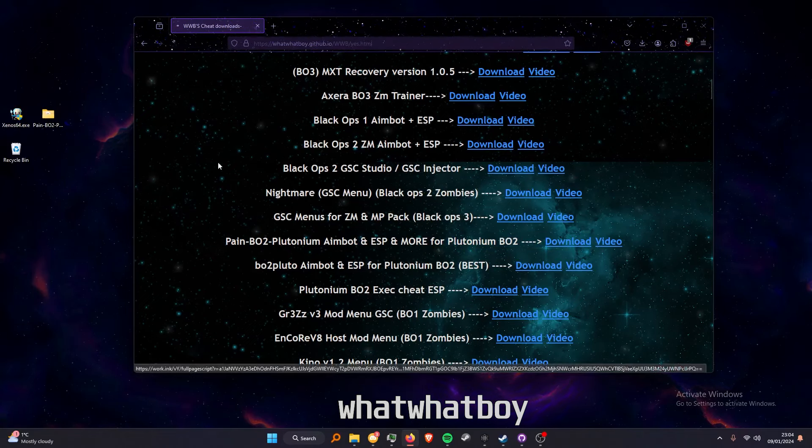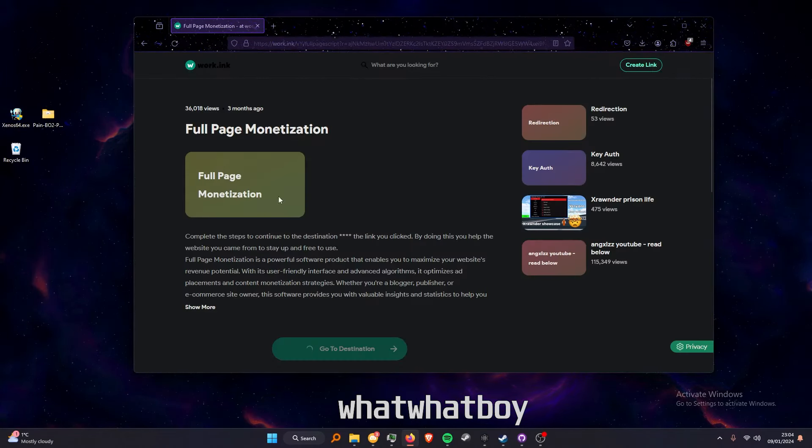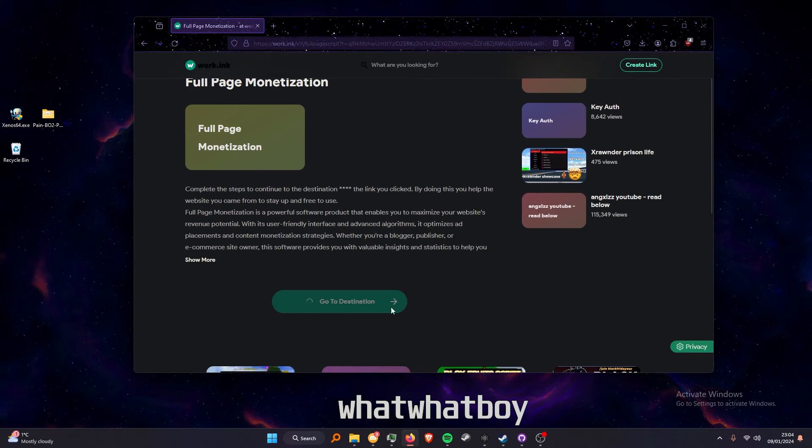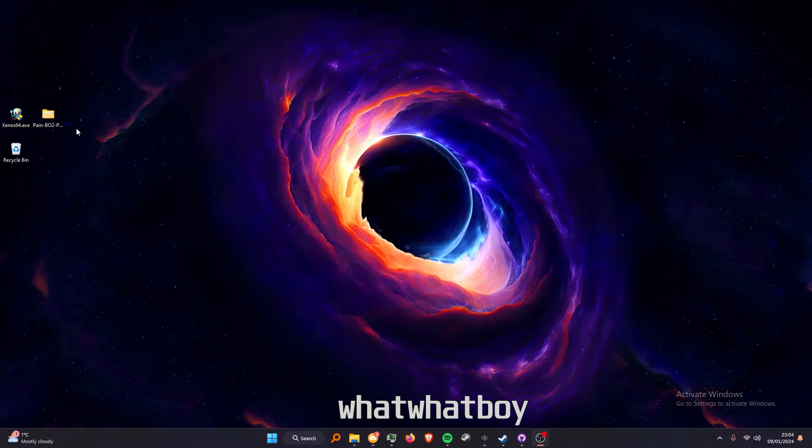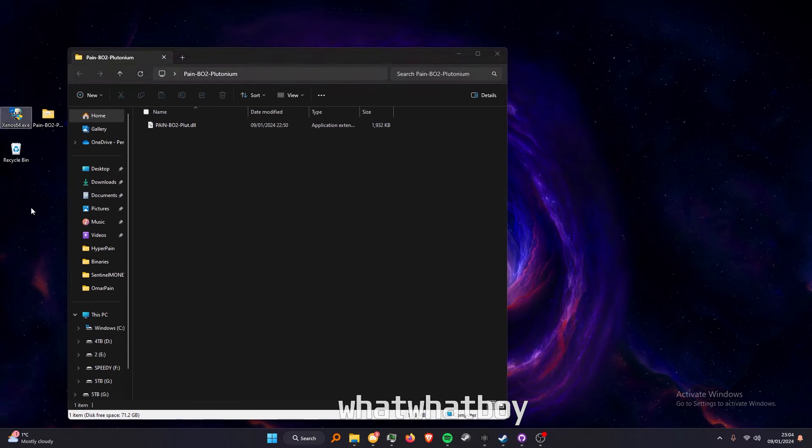I will be showcasing this one right here. Press download and it will take you to a website called work.inc. Once you're on this page, wait for the green button, press go to destination, wait 10 seconds, then it will download your DLL file.